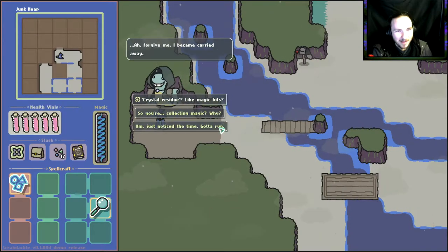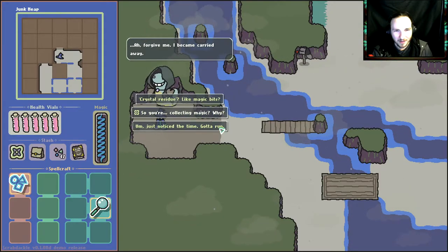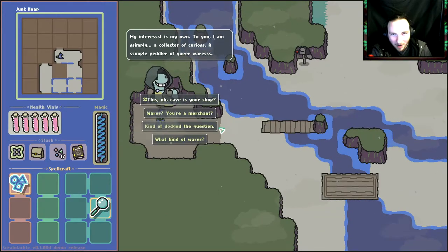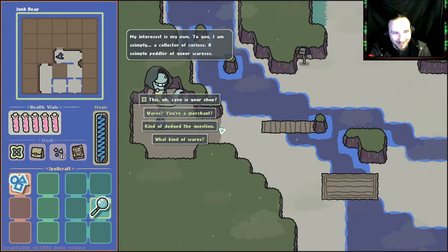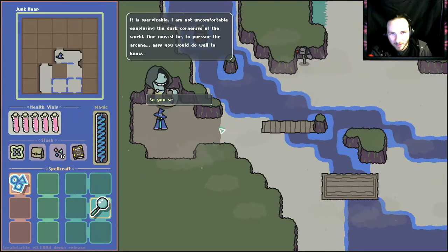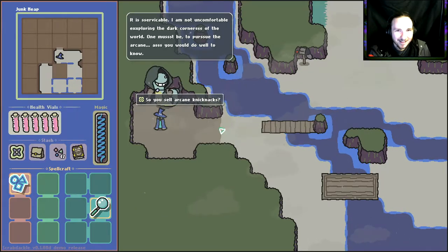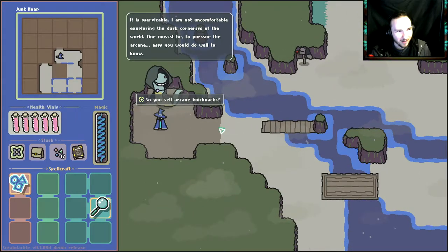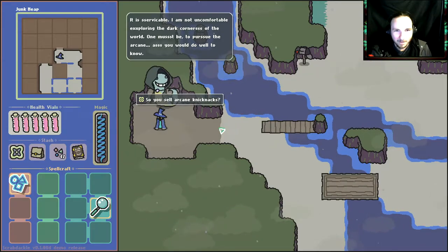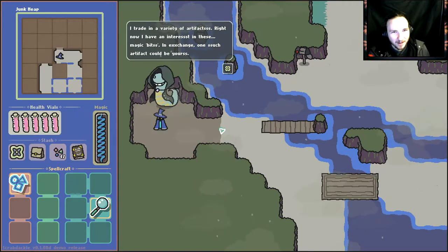Forgive me, I became carried away. So what do we do with this guy? Crystal loves to do magic bits. So you're collecting magic — why? My interest is my own; to you I'm simply a collector of curiosities, a simple peddler of queer wares. This is your cave shop? It is serviceable. I'm not uncomfortable exploring the dark corners of the world — one must be to pursue the arcane. So you sell arcane knickknacks? I trade in a variety of artifacts. Right now I have an interest in these magic bits; in exchange, one such artifact could be yours.